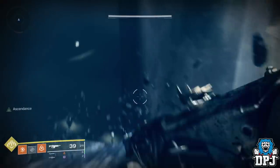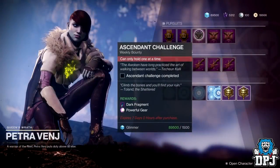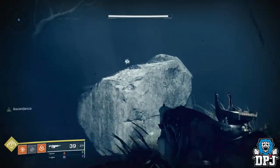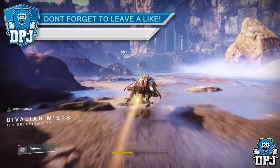Firstly, make sure you have grabbed the bounty from Petra and also you have Tincture of Queen's Foil. On the screen now, follow the route I take from the spawn point on the Dreaming City. I will resume when I get there.